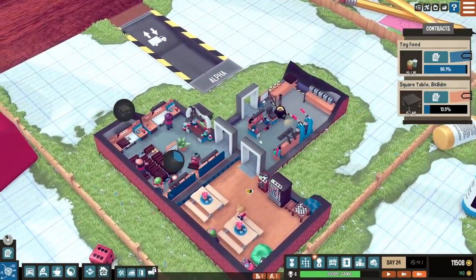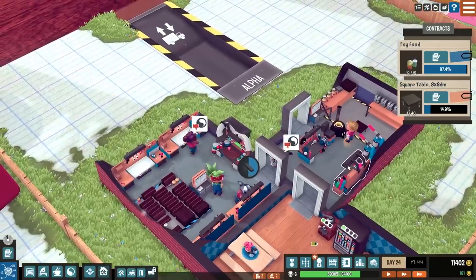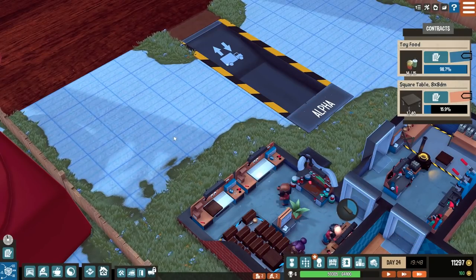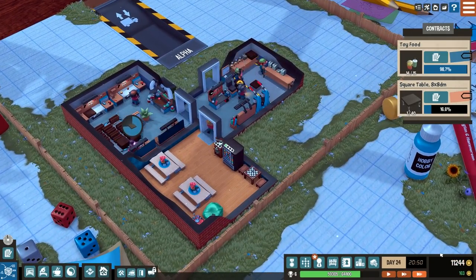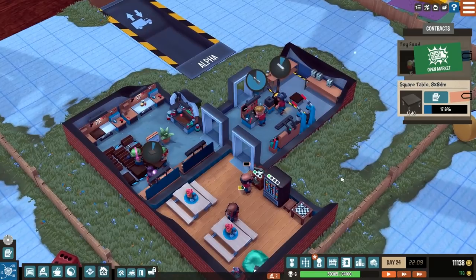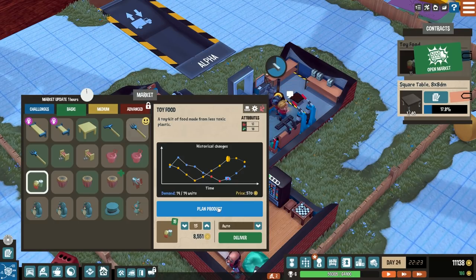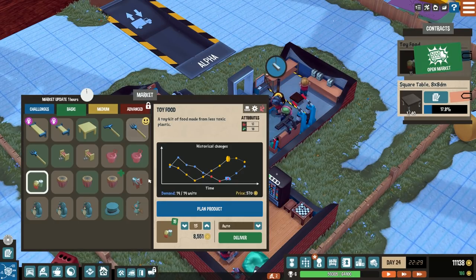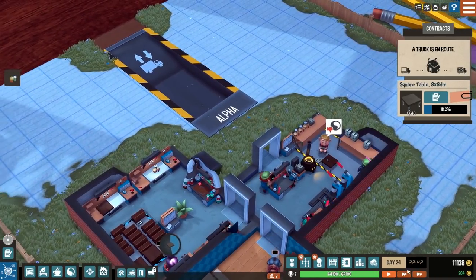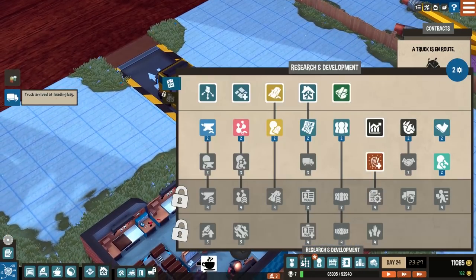We're not going to produce catapults just yet — we're going to expand the workshop a little. Almost finished with the toy food; once done we'll have a decent amount of money so we can avoid going bankrupt during expansion. If you go under zero you have a grace period, but if you hit negative five grand, it's game over. We can open the market now, sell the toy food — deliver 15 — and there we go. We gain a boost to our factory ranking level.